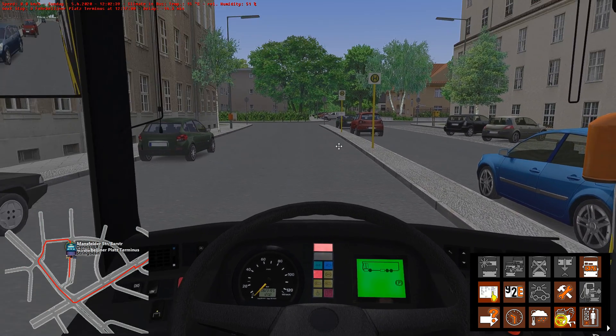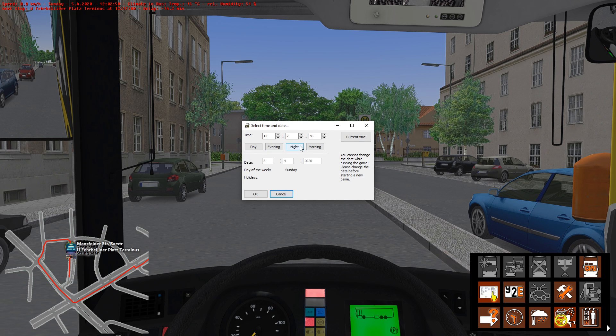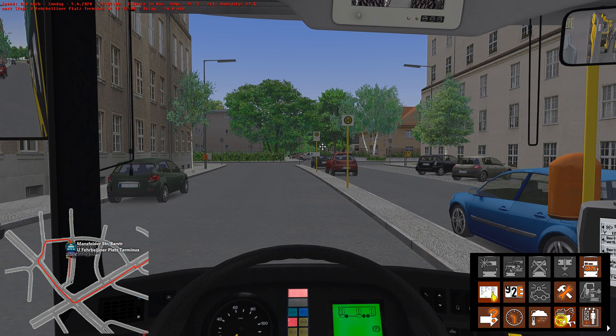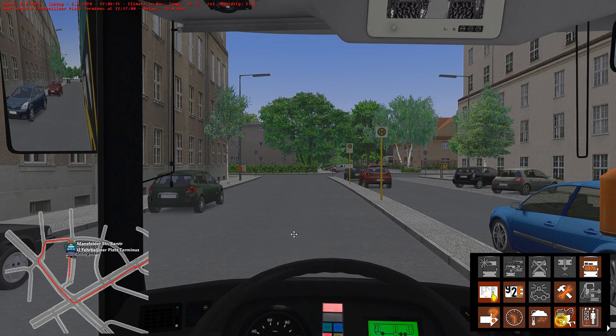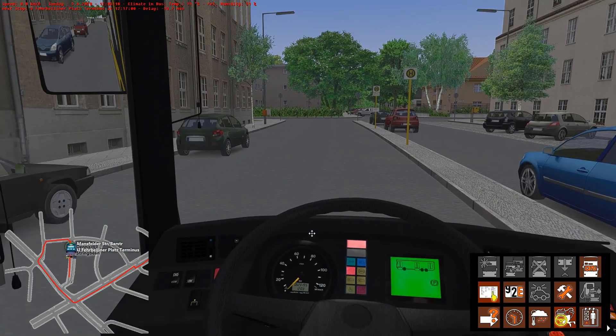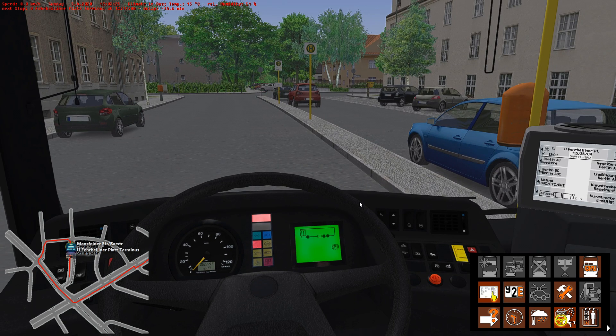You can put your steering wheel back, do your little checks, make sure the doors open — which they do. Now, you don't want to sit here for the next 15 minutes, so click the little clock icon. As we're due to depart at 12:17, you can just move that forward to a couple of minutes early or exactly 12:17 by pressing the arrows and clicking OK. Also, for added realism, click the weather icon — click Berlin, check the 'real weather' box, and click OK.